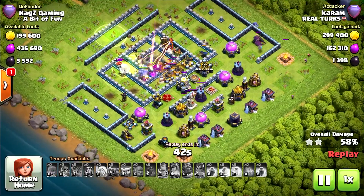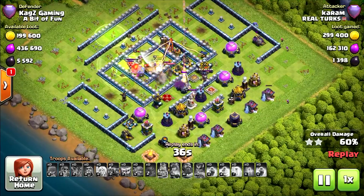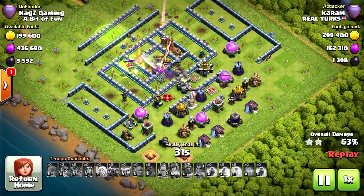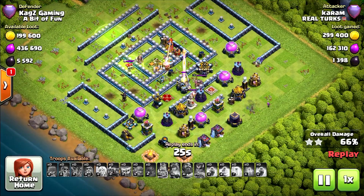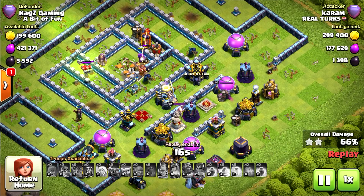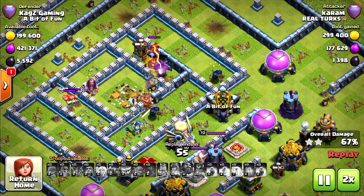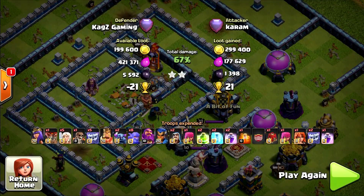Taking a lot of damage there in the center. My ice golems are doing a great job. Royal Champion is gone. Eagle artillery taking them all. One Pekka left there. Wizard is gone, also the Bowler. So only the Pekka left — I don't think he can take everything. Let's see if he can break the wall. I don't think so. Eagle Artillery will finish him. Took one — oh, almost. 67%, two stars.